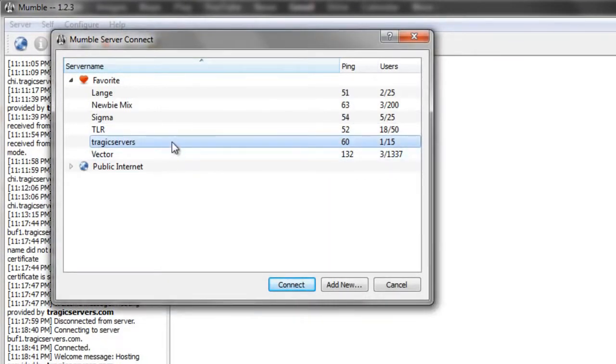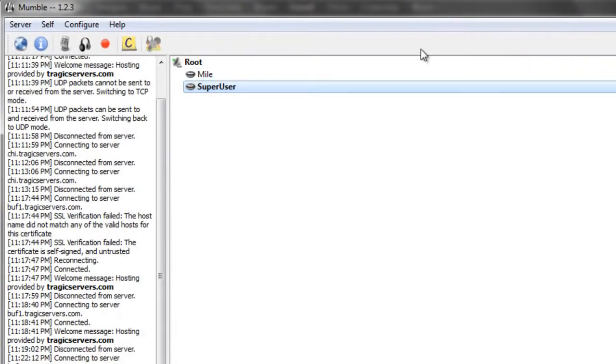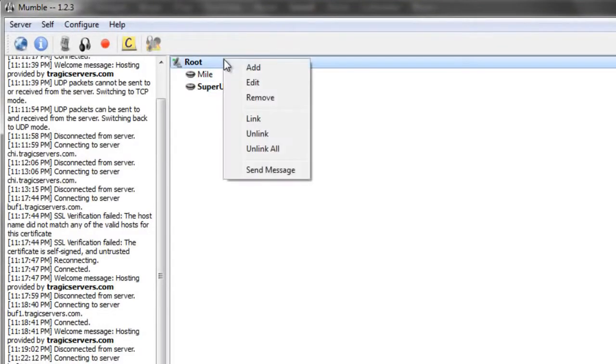Now we're going to connect as SuperUser. SuperUser is just the admin, and I can't actually talk as SuperUser — I can't even unmute myself. You cannot actually use Mumble as SuperUser, but you can set it up for different kinds of things.